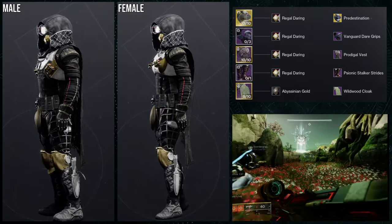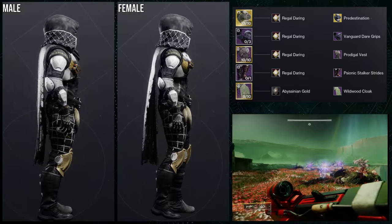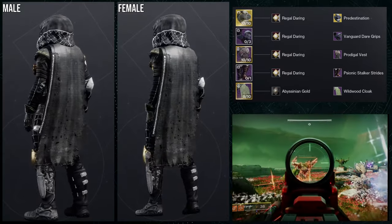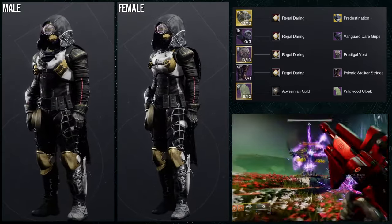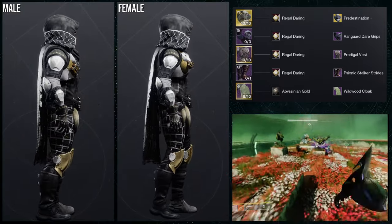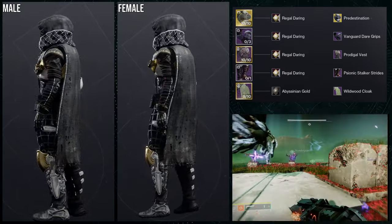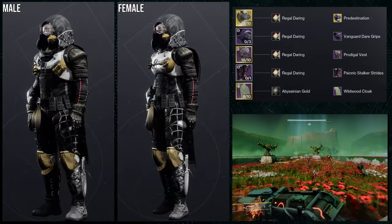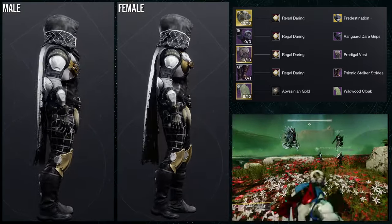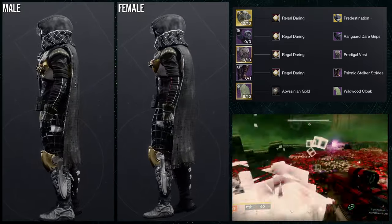For Knucklehead Radar, it's either the base look or the ornament — and the base is way better. This set I threw together is something I'd use, but definitely not with the Predestination ornament. Hunters, unfortunately yours just isn't that great. I'd still pick it up just to have it and complete the ornaments, but you can ignore it — it's not that good in my opinion.